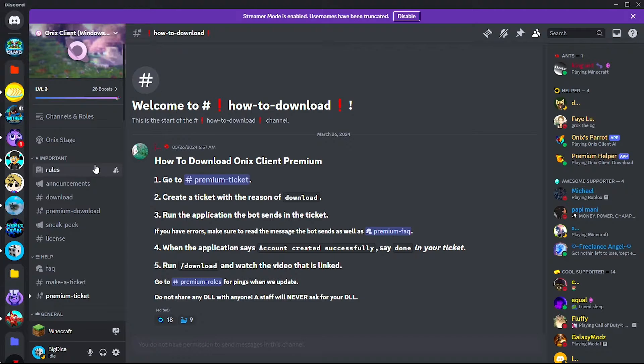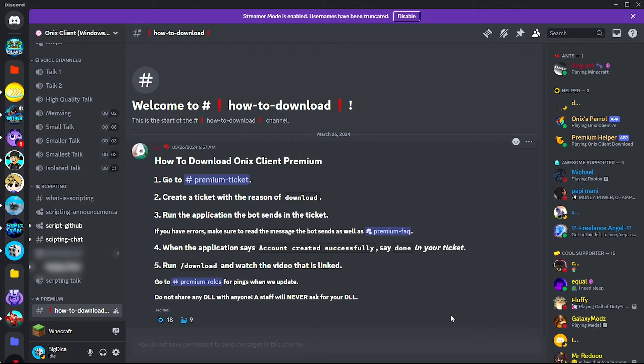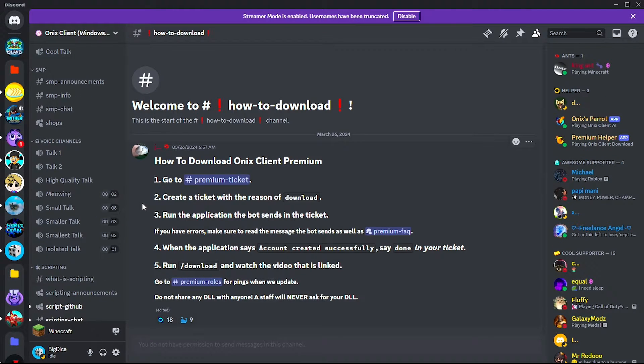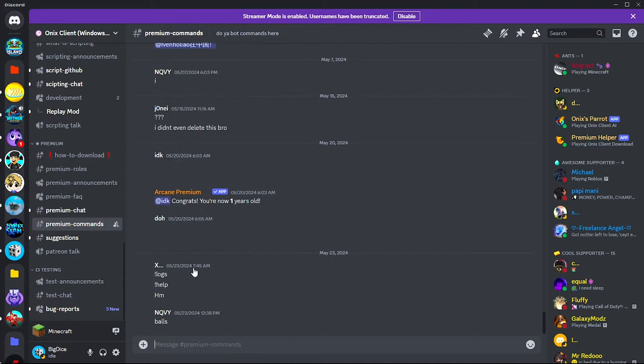Here are the steps — I'll do a quick run-through. The first step is to join the Discord server of Onyx Client. There are over 200,000 people in this server. After you join, go to the 'premium download' channel and read it — click the link to download the latest version of the Onyx Client launcher. Then go to 'how to download' to get access to Onyx Client premium, read and follow the steps on how to download Onyx Client premium.